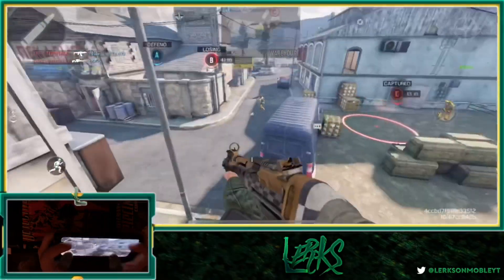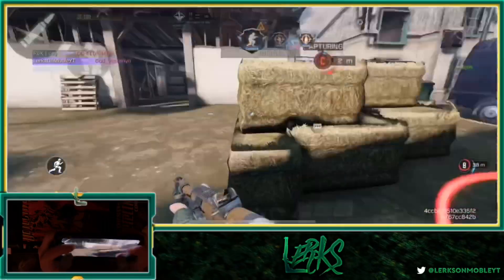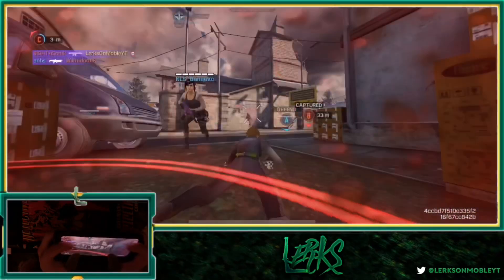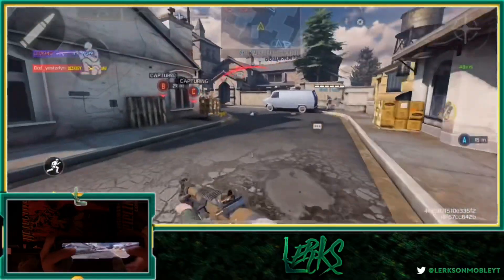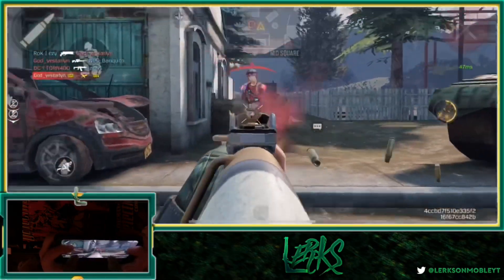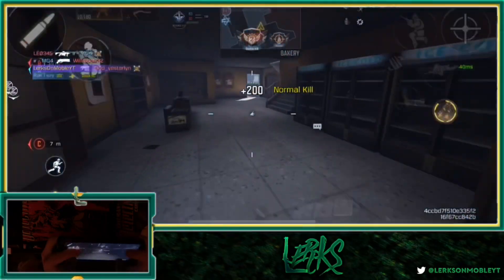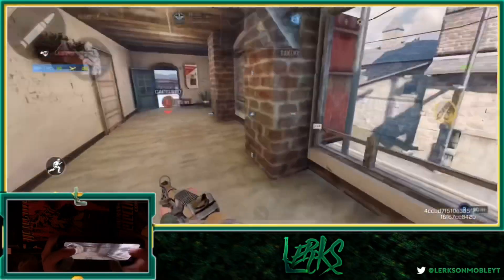I feel like someone might be up here. Good fight. Someone's got to be back here with me still - no, they all went to B. I don't have FMJ on, that's the issue - damn it. I didn't even see him. Took that out - to the right. We're gonna get back here on their spawn and get some kills. Yeah we are. We're going up, gonna try to take whoever is on B off of B.